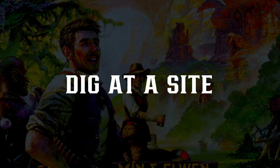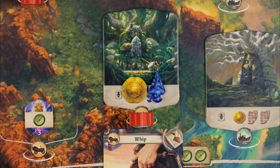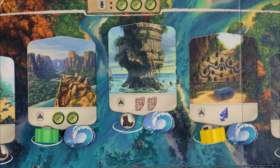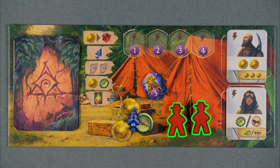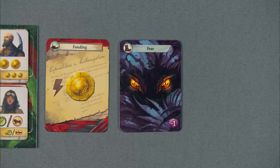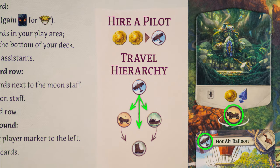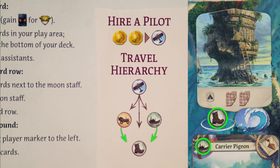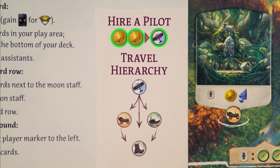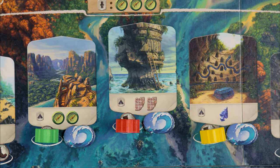Main actions! Dig at a site! Digging at a site is one of the main ways to gain resources. You may dig at a site to resolve its effect if it has an empty space and you have an available archaeologist. First, pay the travel cost by placing cards from your hand in front of you to meet the travel cost of the site. You can use an airplane to pay for any other icon, buggies and ships can pay for a boot, and you can pay two coins to charter a plane. Then place one of your archaeologists at the site and resolve its effect.